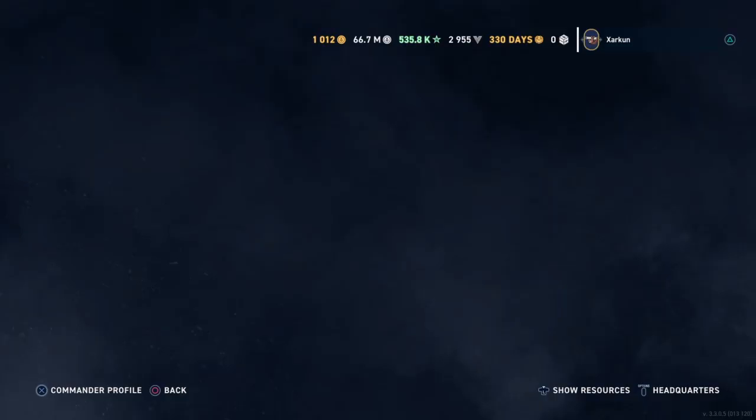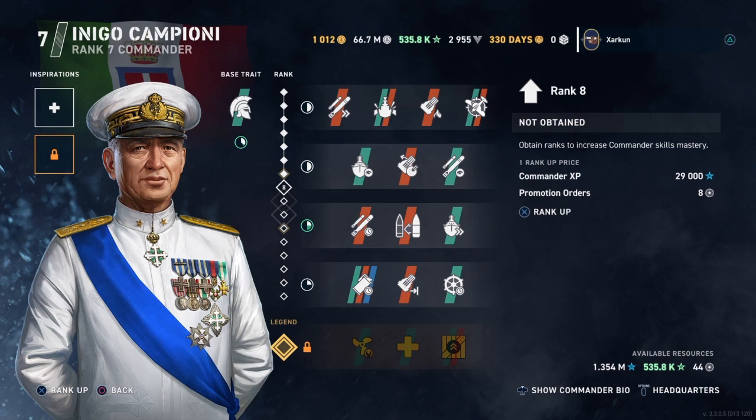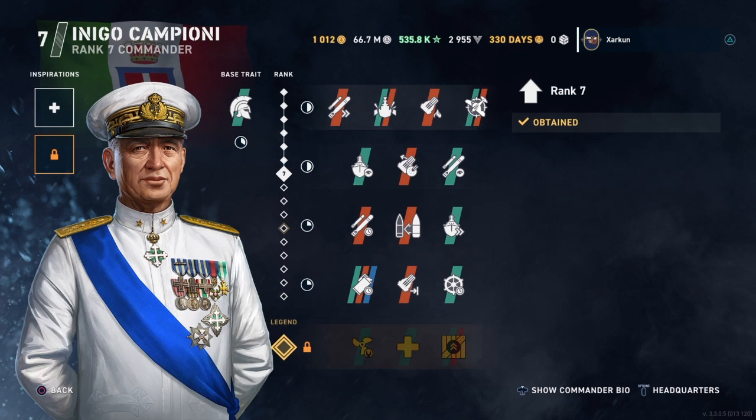The way you upgrade these commanders is you go into their profile and you can see this line of ranks on the left. You can go through this line of ranks by getting commander XP and promotion orders. Promotion orders are obtainable sometimes by buying them in the store, or more easily by completing certain missions that appear in the missions tab, and also by going through the various campaigns that happen roughly once a month. Your goal should at first be to get your commander up to rank seven, for which I believe you will need five promotion orders and 35,000 commander XP.